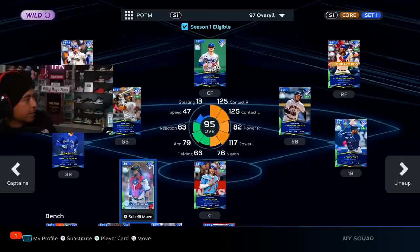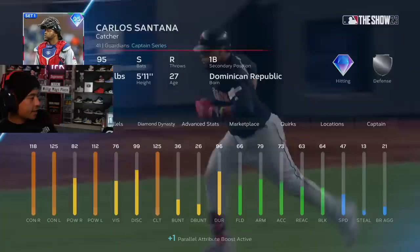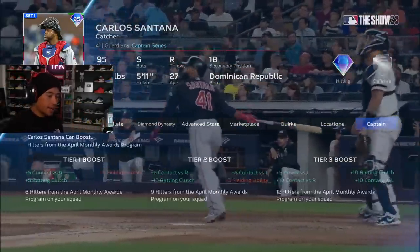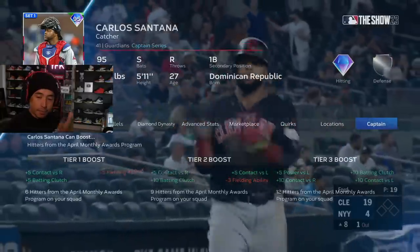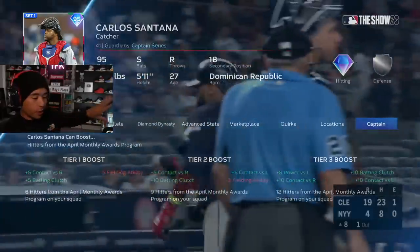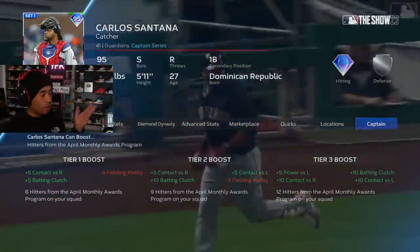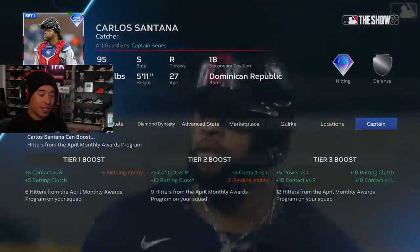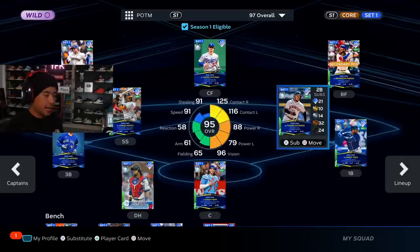For example, you have Carlos Santana — he's the captain for the April monthly awards. He already has good attributes, he's already stacked, but since I have 12 Player of the Month April hitters in my lineup, all of them are going to get plus five power versus lefties, plus ten batting clutch — you guys know how big that is — plus ten contact versus righties, and plus ten contact versus lefties.